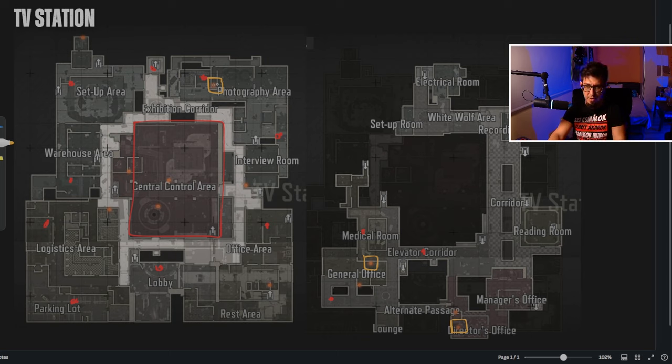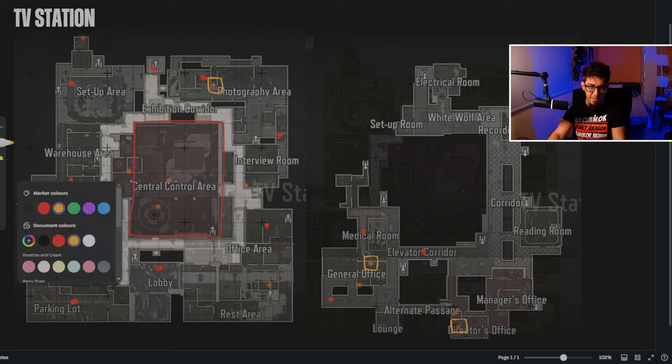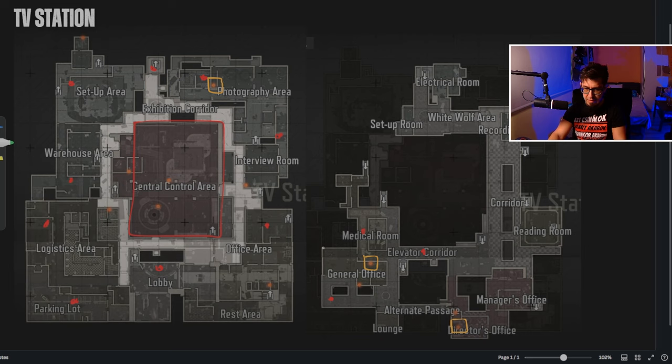If I had to mark the zones that are primary focuses or hot zones, I'd use green. I would say this part of the general office where we have the free safe, the medical room and surrounding area, on the first floor the warehouse area, and basically that whole area.